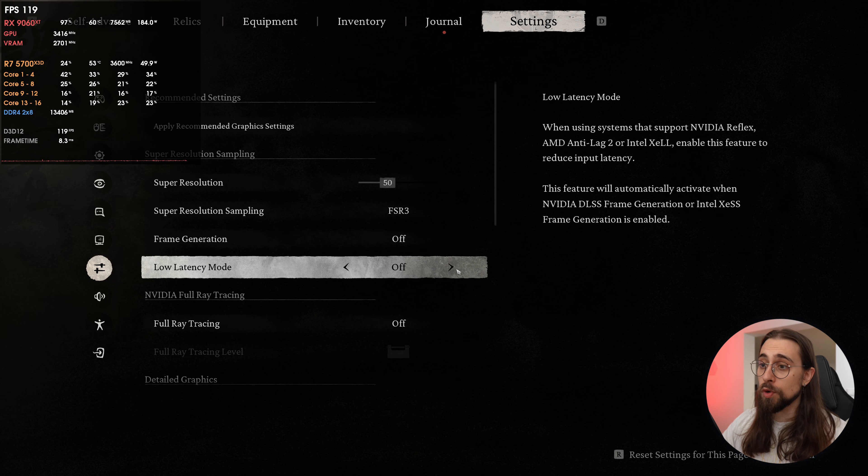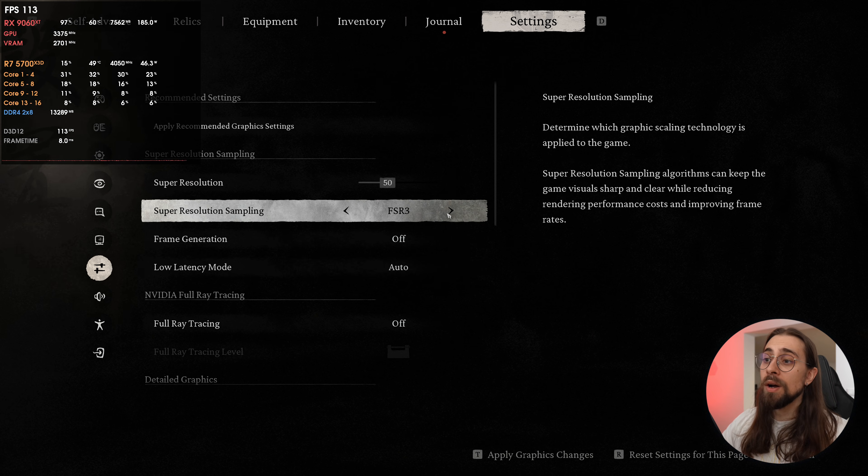Going back to the low latency mode: you don't have the 'on' option anymore, just 'auto'. When you enable low latency mode with FSR it will enable Anti-Lag 2, which wasn't in the game before. With XeSS it will enable Intel XLL, and with DLSS it will enable Nvidia Reflex.